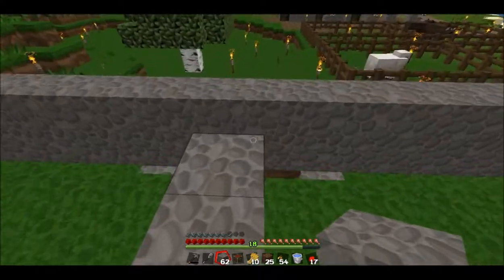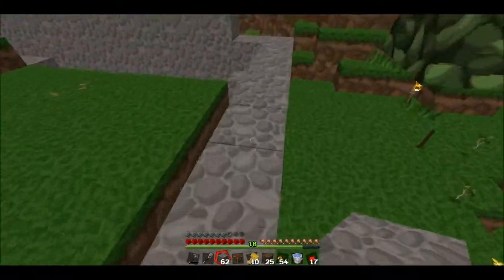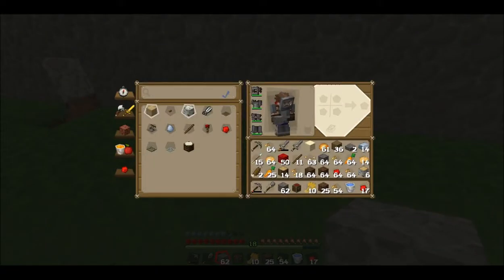We're going to do the same thing on the other side, and then we'll put water in this trough here on that side and on this side.